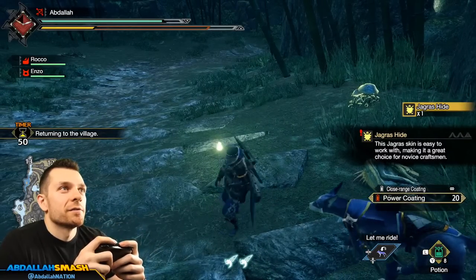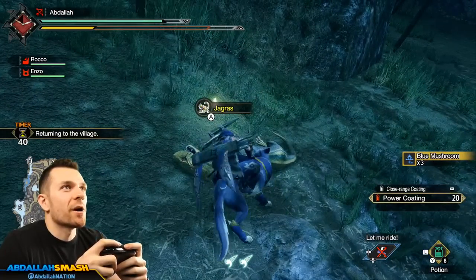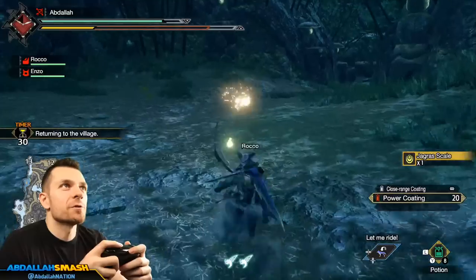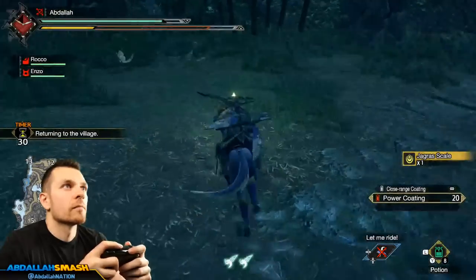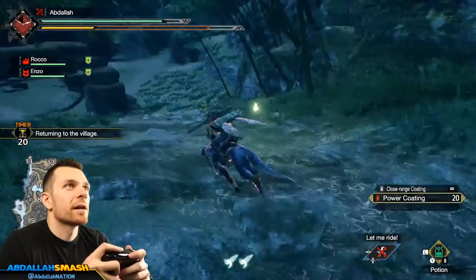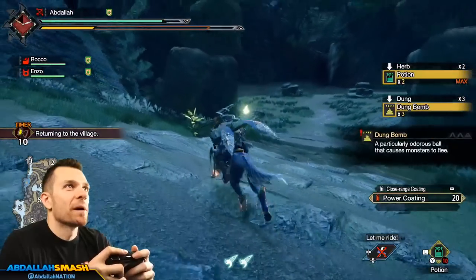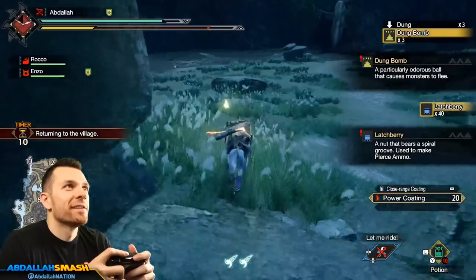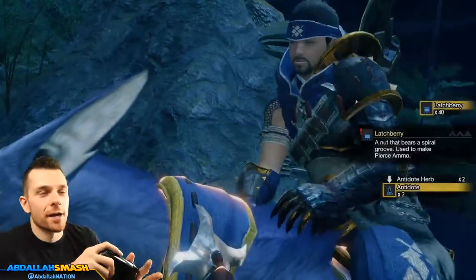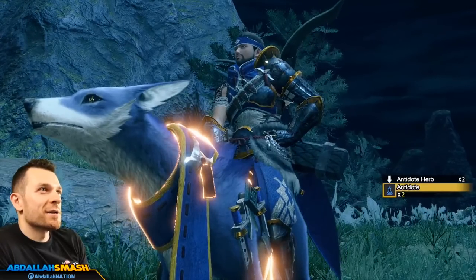Let me ride, he says. With these last seconds, this is when you want to spend it doing a little bit of carving — getting your last little things before you automatically teleport out of the area. Get some blue mushrooms — pretty fun. We got Honey, which we turned into a Mega Potion. Let's pick up some dung — make a dung bomb! Yeah I remember that. Picking up everything — 10 second timer, we're out of here. You want to forage as much as you can before the timer runs out. All in a day's work!